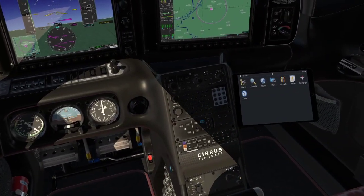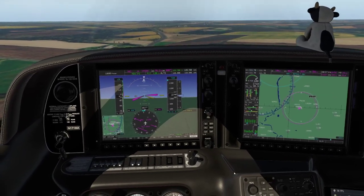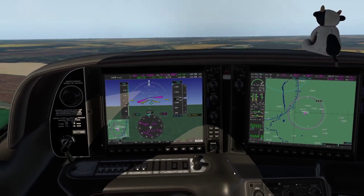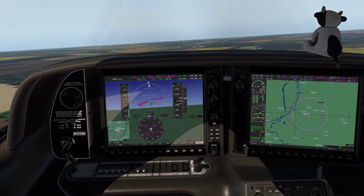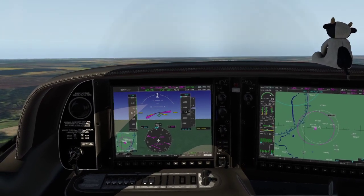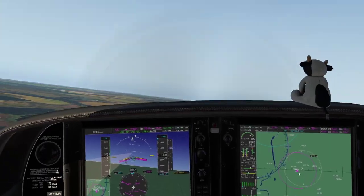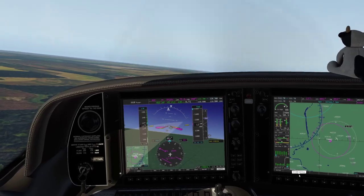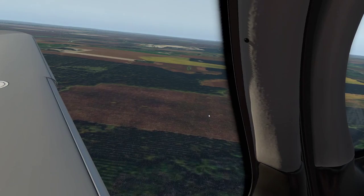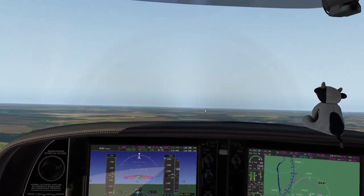Quick pre-takeoff items: mixture, flaps, lights, transponder, doors, windows. Bring it up to full power, check RPM, engine gauges, airspeed alive. There's 70 knots — rotate. At a thousand feet, flaps up. Pitch down, capture 130 knots, bring power back to 2,500 RPM. Things are stable — engage autopilot, which should engage the yaw damper as well. We are climbing.